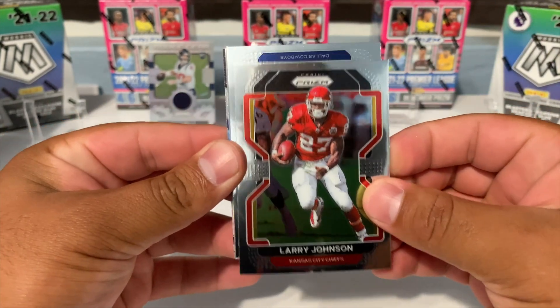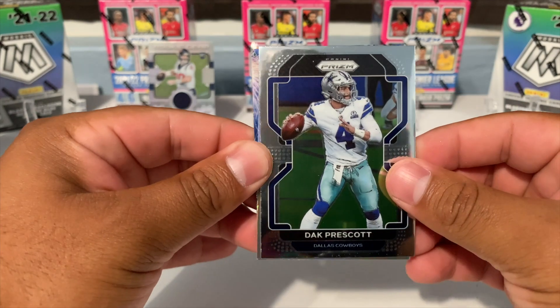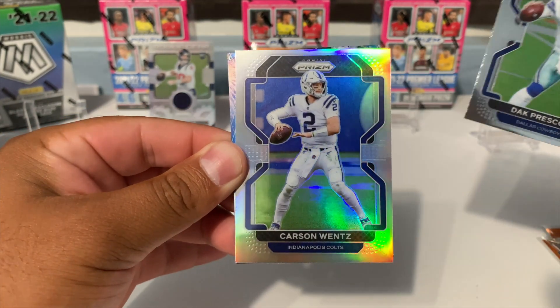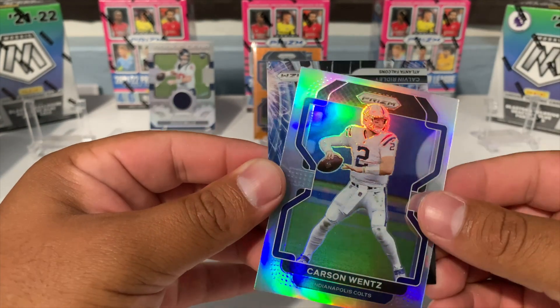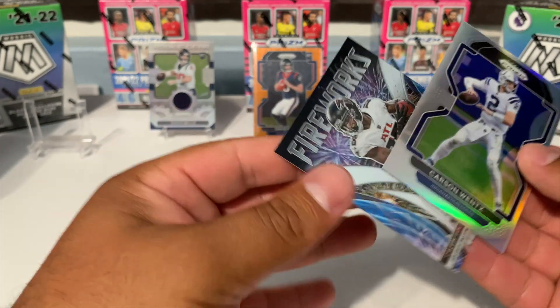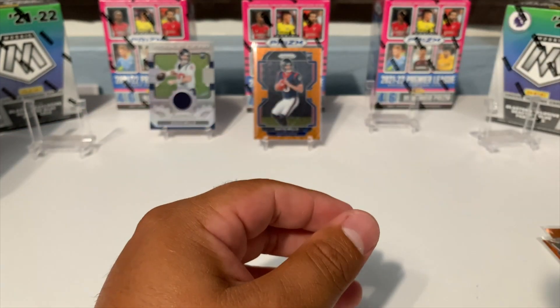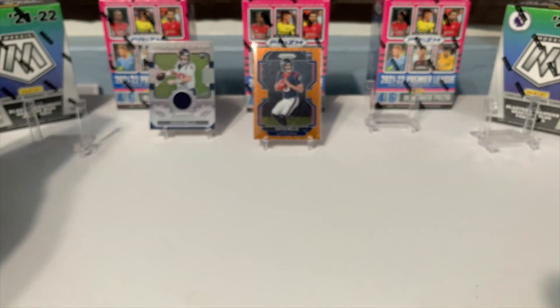Larry Johnson, we got a Dak Prescott, and then our silver — not going to be a rookie — we got Carson Wentz for our true silver, followed by a Fireworks Calvin Ridley for the Falcons. Going to put these cards on the side and now we're going to open up the mega box. That second blaster box didn't really do anything impressive.